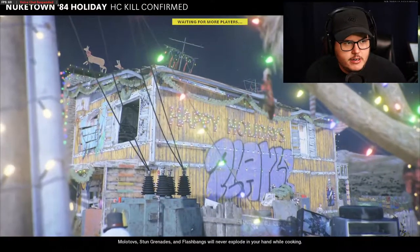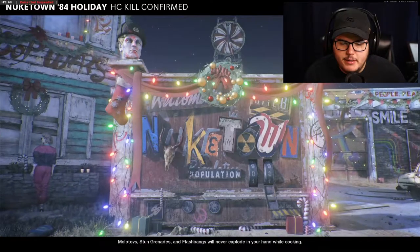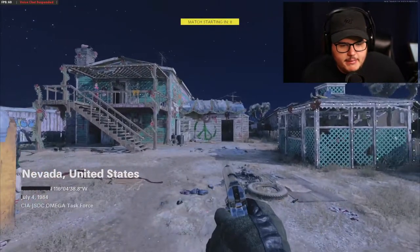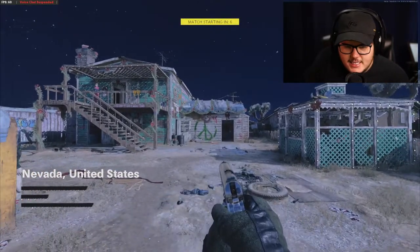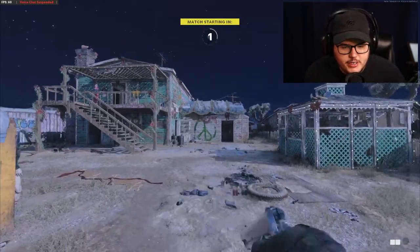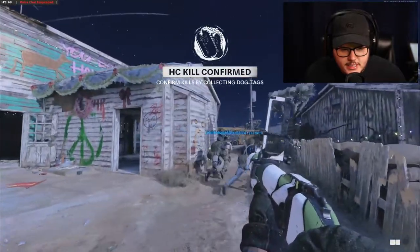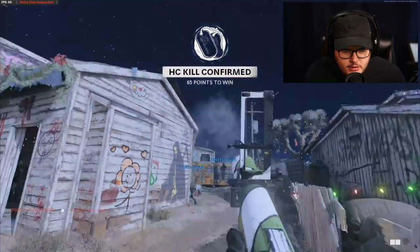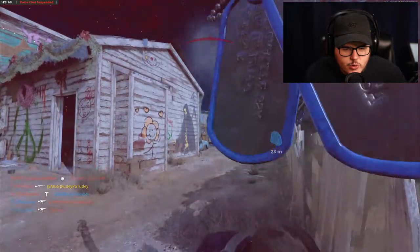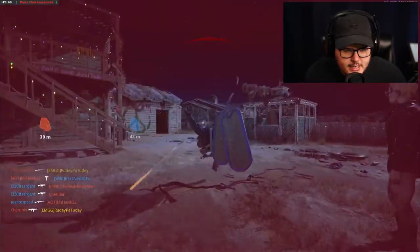We found ourselves a Nuketown hardcore kill confirmed game. Something I'm gonna try to cut out — ever since this update my game has not been optimized and every time I spawn in my game freezes. If you see that, that's not the YouTube video stuttering. But right here we got the perfect spawn for me to show you the spot. I'm gonna show you this right away — if you shoot into the window like about so, right there. You probably want to do this in core instead of hardcore because in hardcore the fire jacket doesn't really help.